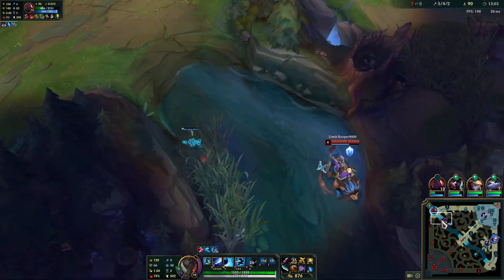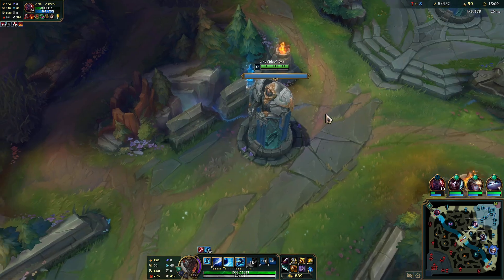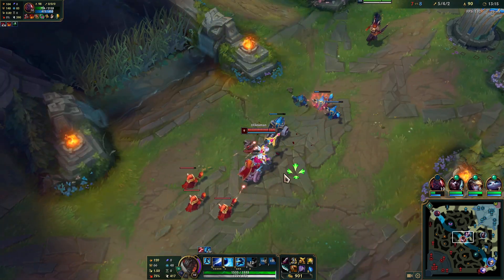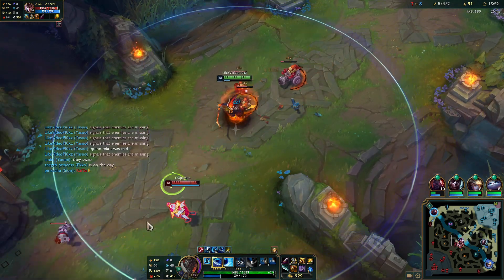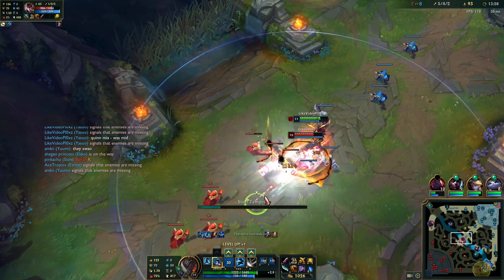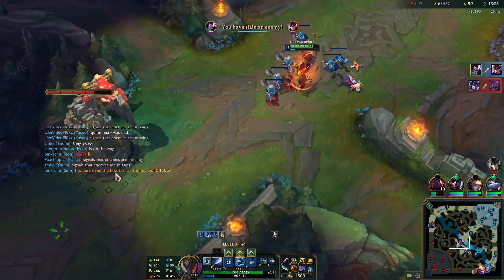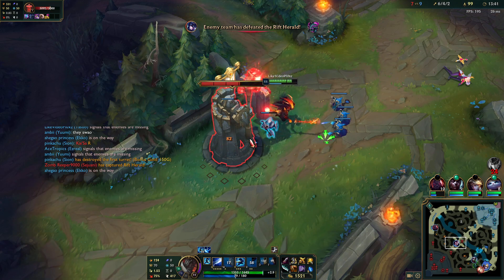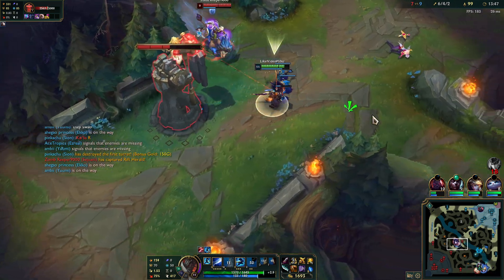That would've been really useful if Kai'sa was fighting — I think she shot it right when the action started. Almost have enough for Immortal Shield Bow. Then I'm gonna start going crazy and just healing up after. I'm probably gonna just snowball on this game. That was a lot easier than the last time. Quinn is good at ganking but don't think they know how 1v1s work versus a very strong champion like Yasuo.